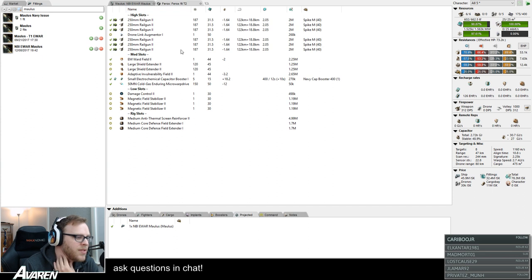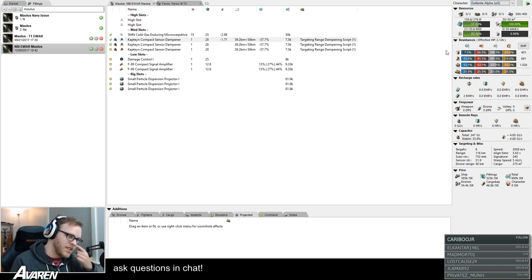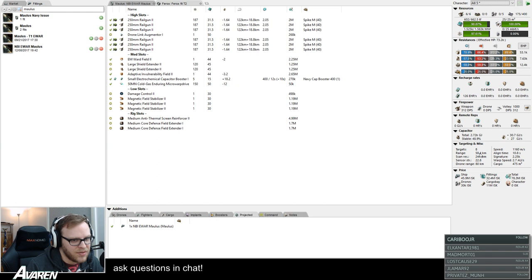That's how to use Pyfa in terms of getting your fits in and seeing how they affect other ships — how you can test your ship against any other ship. It will take into account your skills and everything else. If you change the character to a Goente Alpha clone, for instance, you go back to the Ferox and it's 58 kilometers — not quite the 47 of a max-skilled character, but it takes all of that into account.